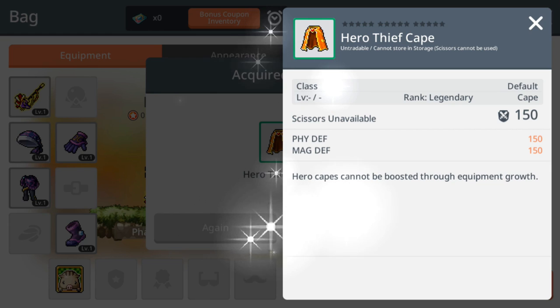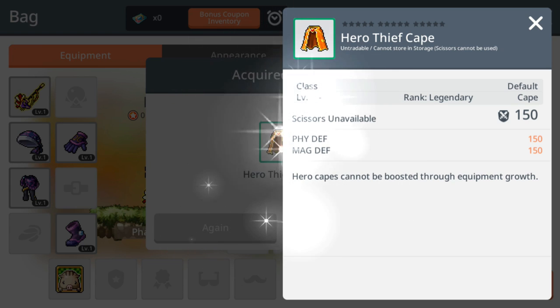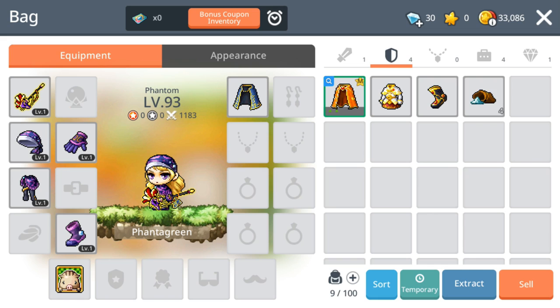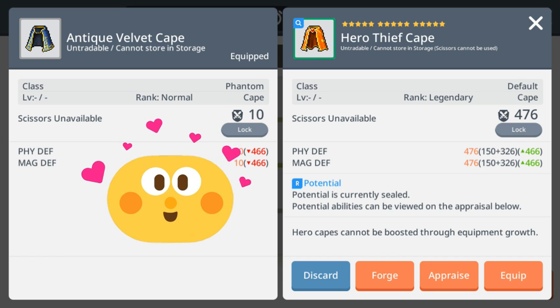Here's the legendary Teeth Kick cape. You can do up to 15 star force, and it has 150 physical defense and magic defense, which is not bad. It's legendary, so basically it's free and you save tons of meso on this. Let's take a look at the stats — oh my gosh, it's actually already at 15 star force! They enhanced it for you.